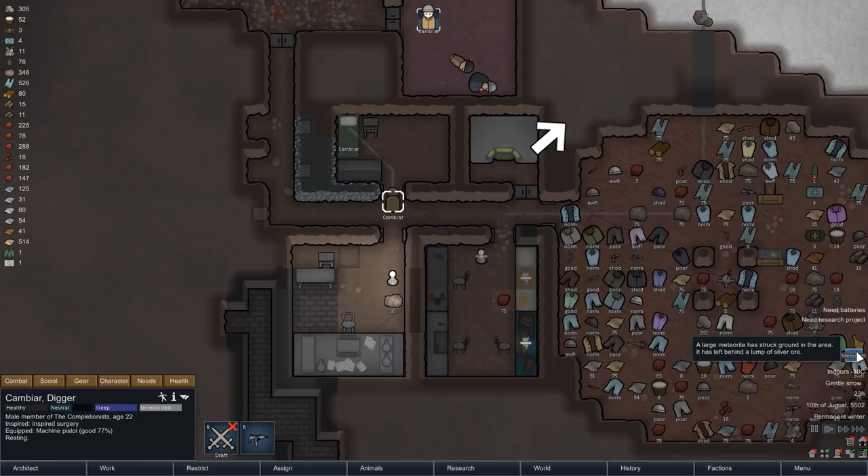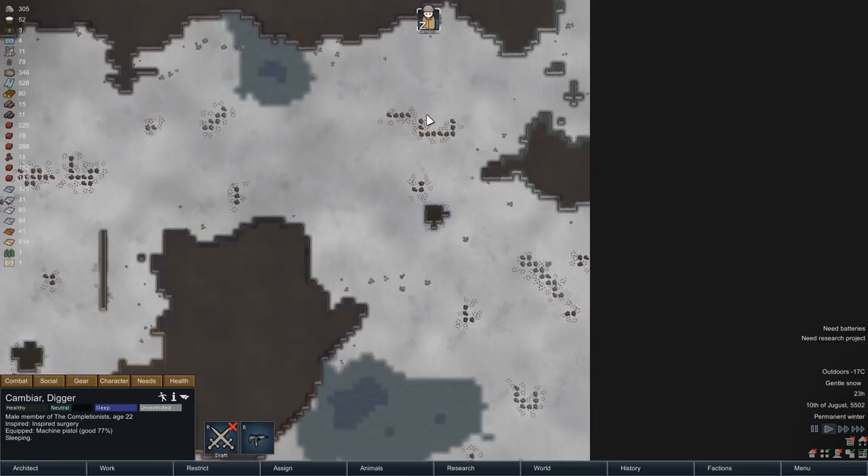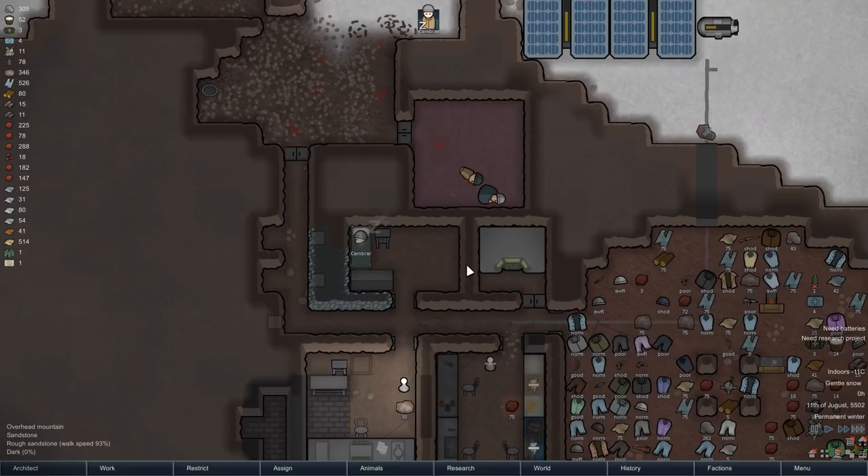As Cambia heads off to bed, we have another meteorite coming in, once again dropping a large amount of silver on the map. Unfortunately it has landed pretty far off though, and if I'm not mistaken we also still have another one a bit closer to the base, but eventually I think we will mount a small expedition.